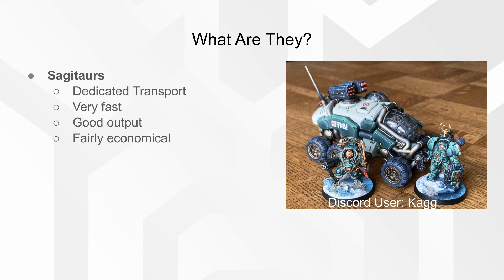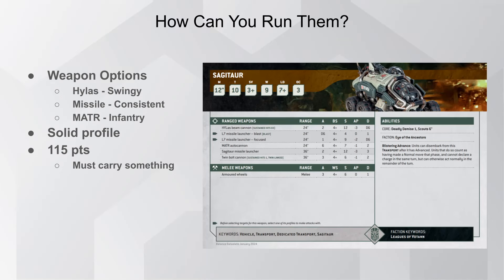So what are Sagittars? They're our dedicated transport unit and the only one we have access to at the moment. They're very fast, they have pretty good damage output, and they're fairly economical — meaning that for what you get, it's pretty cheap. Looking at the data sheet, we see that they have Movement 12 with a 6-inch Scout, Toughness 10, 3-plus save, 9 Wounds, Leadership 7, and OC 3. So very solid profile baked in here. We also have the ability to conduct an advanced move with this vehicle and still disembark whatever cargo is inside.